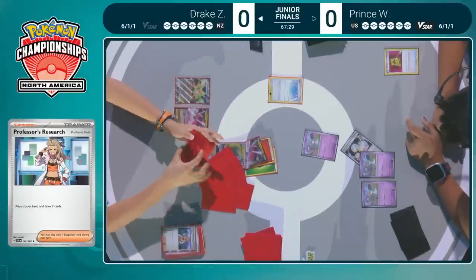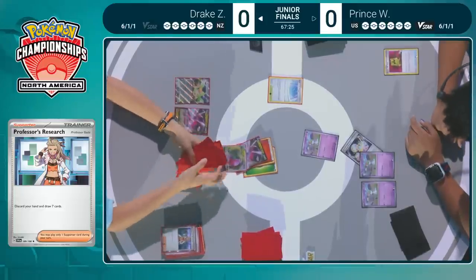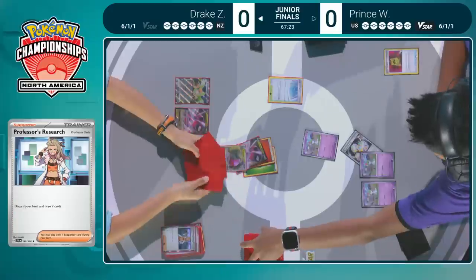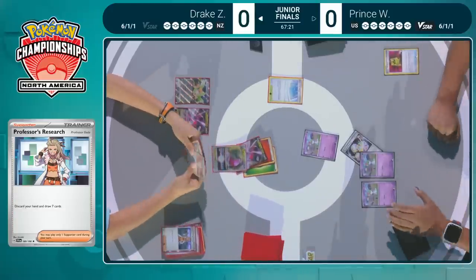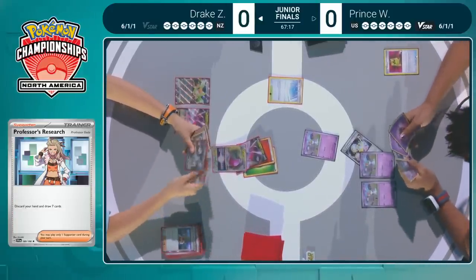Something a little unique about Drake's list is that he's playing a Kirlia line in here to use that Refinement ability — discard those Dragon Pokemon so you can copy their different attacks with Apex Dragon. He's also got that Buddy Catch Gallade to lend a little helping hand when you need it, allowing you to search out a supporter during your turn. Supporters are so powerful in the Pokemon Trading Card Game.